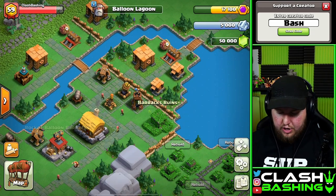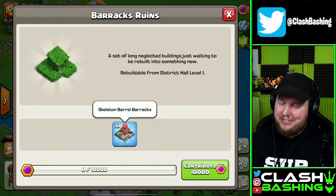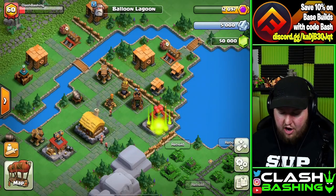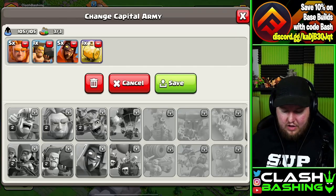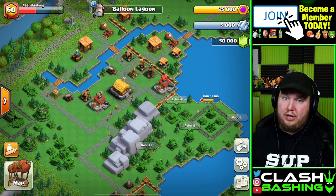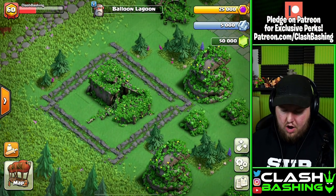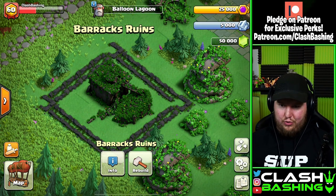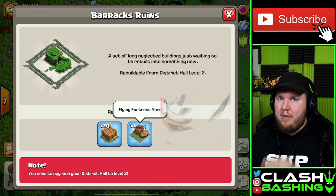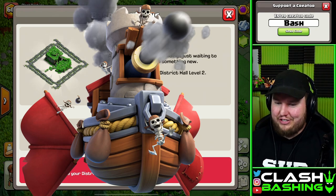We also have a Barracks ruin we can rebuild to unlock Skeleton Barrels. You may remember Skeleton Barrels from a temporary event, but now they are here in the Clan Capital, added to our arsenal. There's also a ruin that isn't ready to rebuild yet that I'm really excited to show off — this one is going to unlock our Flying Fortress. You may have seen that big flying ship with a cannon — that's the Flying Fortress.